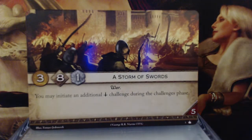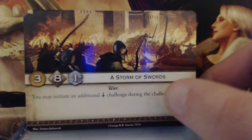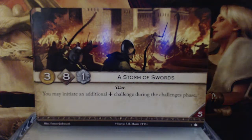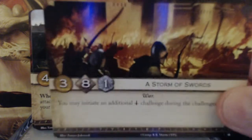A Storm of Crows. 3 gold, 8 initiative, 1 claim, war keyword. You may initiate an additional warfare challenge during the challenges phase, and a 5 reserve. So this is really good. The gold is moderate but the initiative is really high, and you're going to have an extra warfare challenge. The reserve of 5 isn't that bad — in the one game I played I generally ended up with about 4 or 5 cards at the end of my turns anyway.